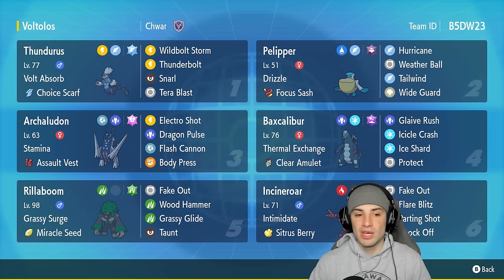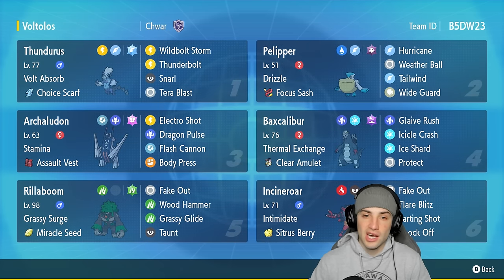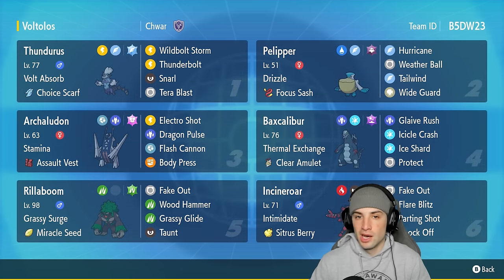We also have Archaludon with Electro Shot, Body Press, and Stamina — really the only three moves you need for this Pokémon. Baxcalibur is in our fourth slot and every time I use it I love it so much. It's got Glaive Rush alongside Icicle Crash, Ice Shard, and Protect — a solid moveset that can do big-time damage alongside a nice priority move in Ice Shard.